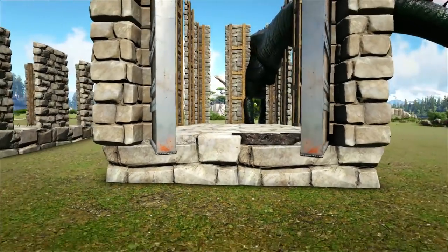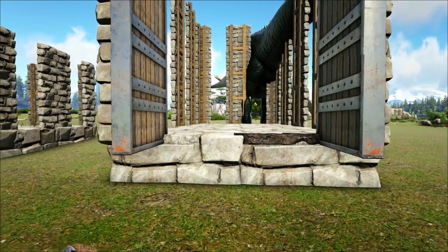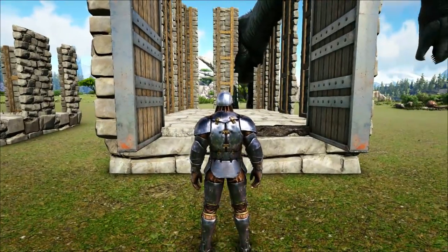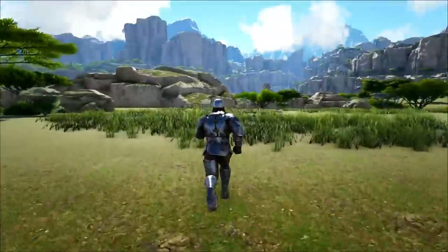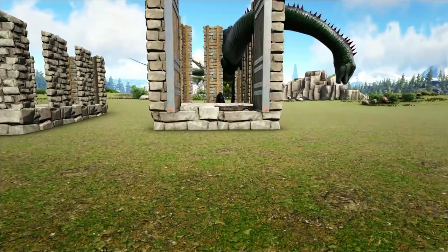This first trap is a very basic one — you can pretty much use this universally for everything. Whatever will fit inside of a two-foundation wide structure will fit in this trap. We're talking Therizinos, Trikes, Wolves, Raptors, Deinonychus — anything like that will fit in this trap.